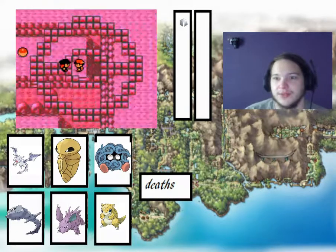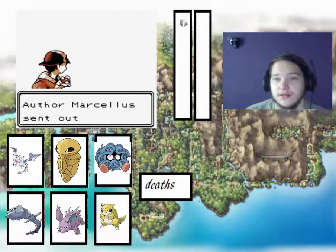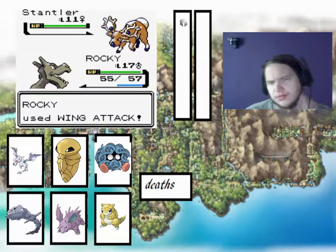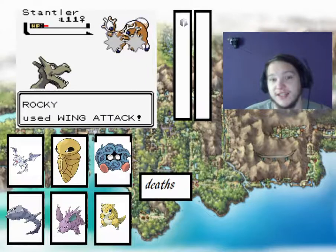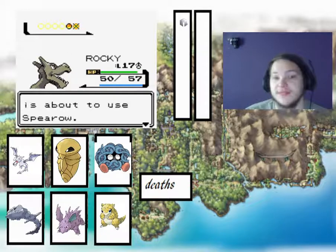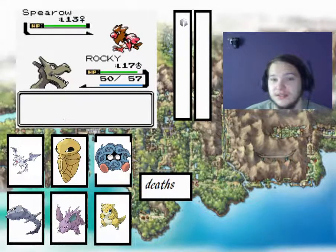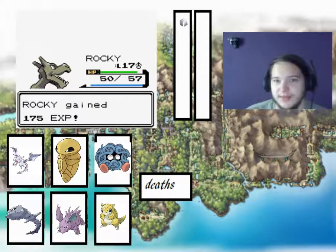Hopefully we can slowly find a Moonstone to make it evolve into a Nidoking. There's a Stantler — I want to say it's normal. This one is just normal type. Obviously Aerodactyl is really strong. Probably not our best defensive option. Let's probably go down to Steelix because Steelix is physically defensive. But Aerodactyl is probably the most powerful.